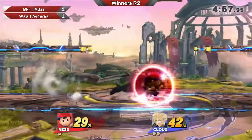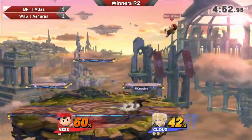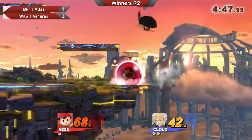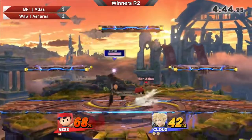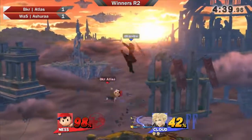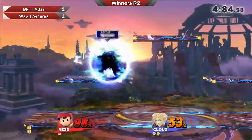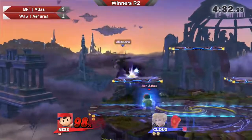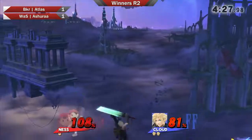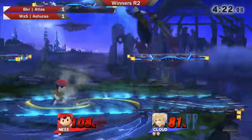The grab caught the cross slash — interesting hitboxes right there. A nair going to catch the air dodge. We're not seeing the same magic from Atlas as last time. He goes for the yoyo, but unfortunately Ashura timed it very well — falling up air into another up air. I thought he was looking for the down B there, air dodge down B, but he didn't go for it. He went for the up air instead. If he gets hit with a strong down air on the top platform, he's dead — that's a really strong move, you want to be careful with that.